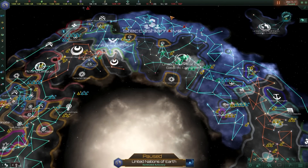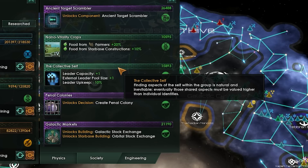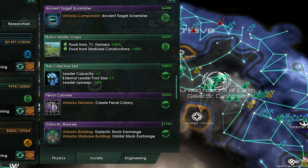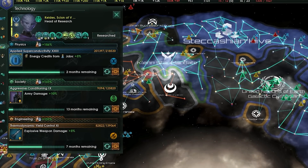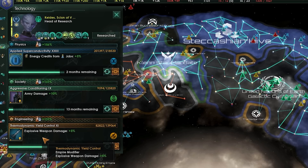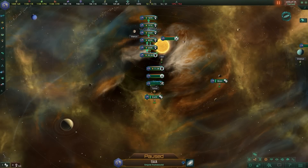The more leaders you have over this cap, the slower everybody gains experience, and you need unity to upkeep them. This is very much a soft cap, so feel free to experiment with it. You can increase this cap through technologies, civics, origins, and events — just keep an eye on it, especially in the scientist department. Because of that, you now only need one scientist to run the entire department instead of three, freeing up those two additional leader slots for, say, an admiral.